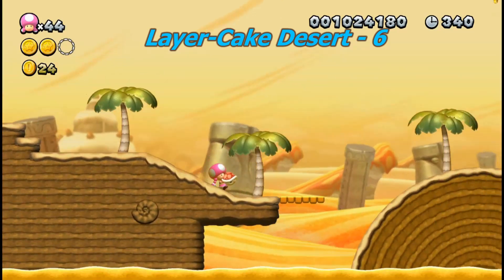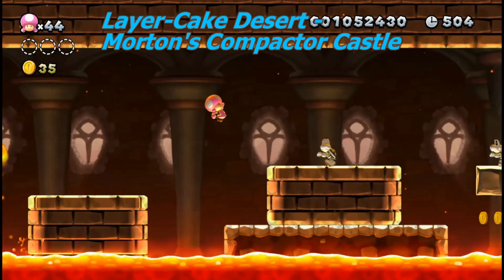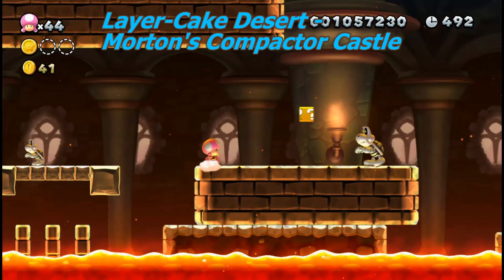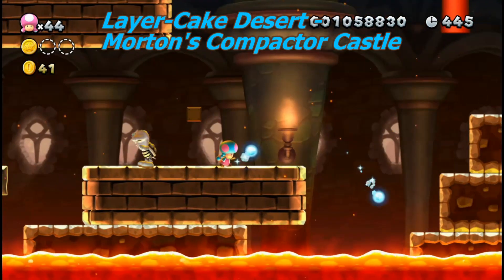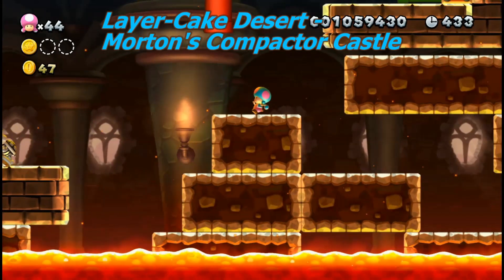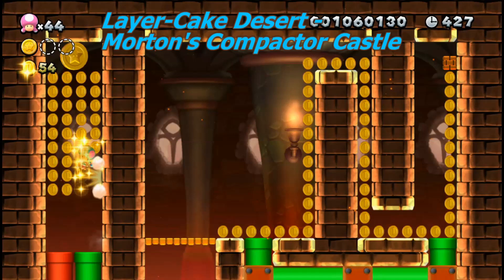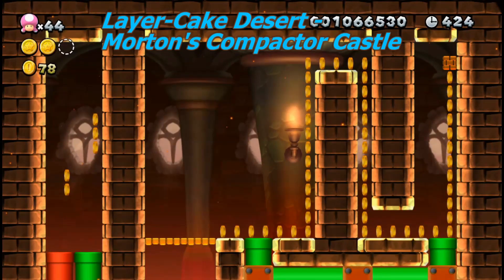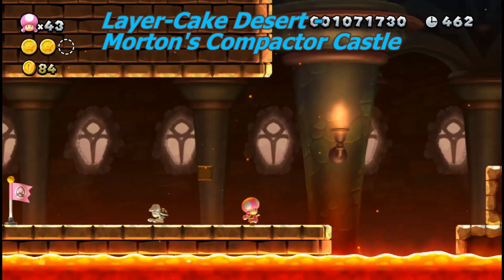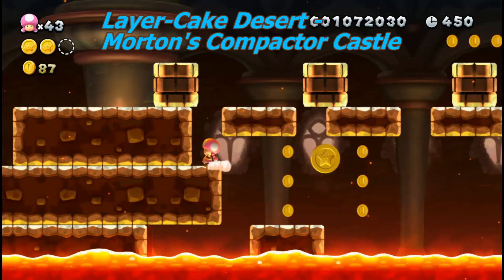It's best if you destroy all the piranha plants or have a star with you. Here's Morton's Compactor Castle. Run this way. The second one is quite nearby — just jump onto the highest ledge, not that one but this one. Then you can go into a pipe which leads you to this.